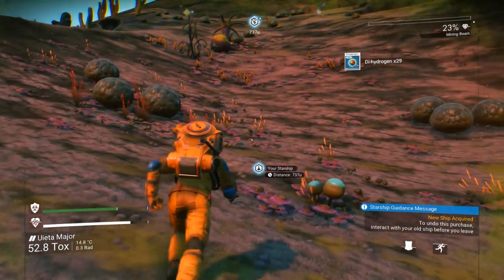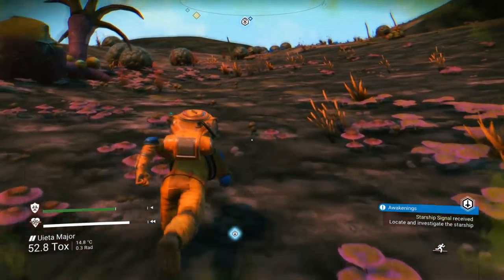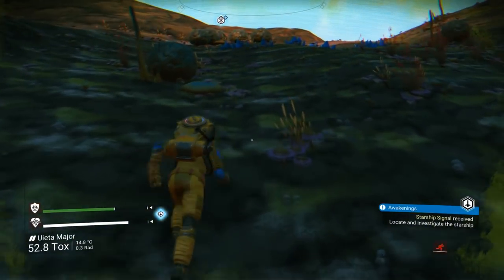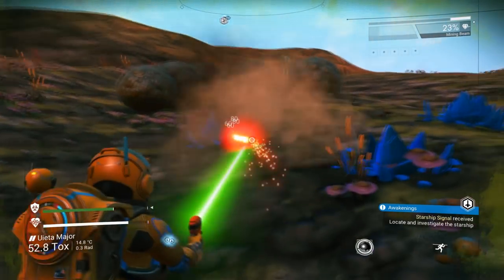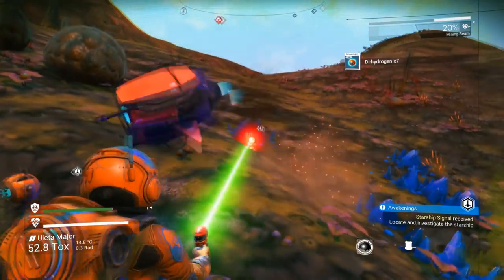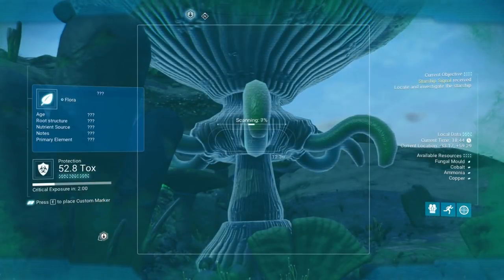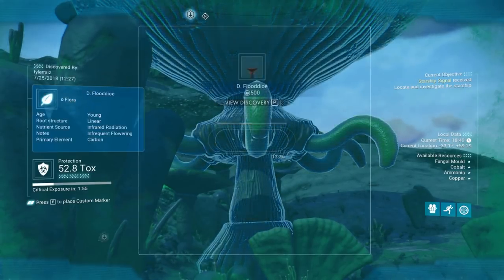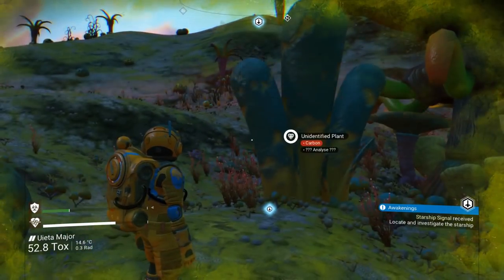On our way to the ship. It said to undo the purchase — interact with your old ship before... but I don't really understand that. Am I heading to my new ship or my old ship? Do not piss off the local bots. When you scan them, they show secondary elements, so it can be useful.